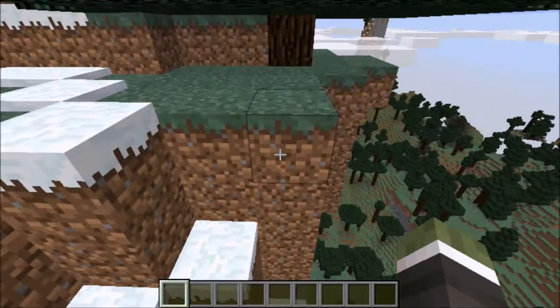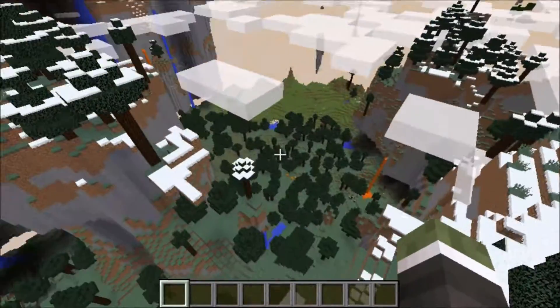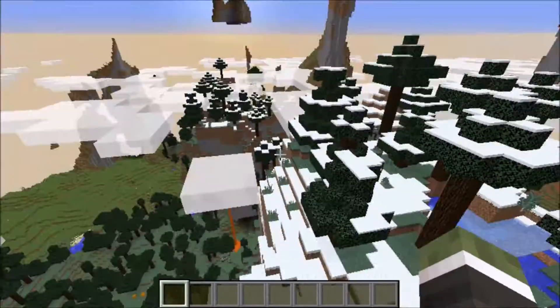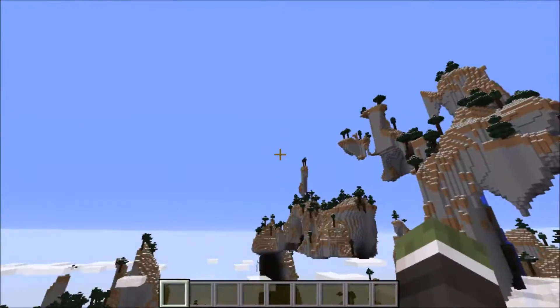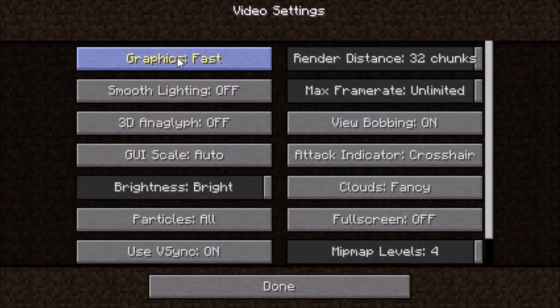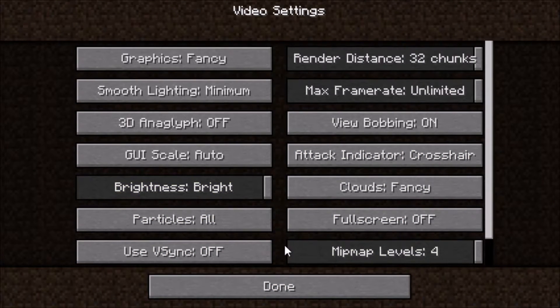Hello there. Today I'm going to be showing you how the Intel HD 530 integrated graphics function in Minecraft. You'll see the world is still loading in. I put my settings on maxed, vsync off, and then everything else is maxed out.